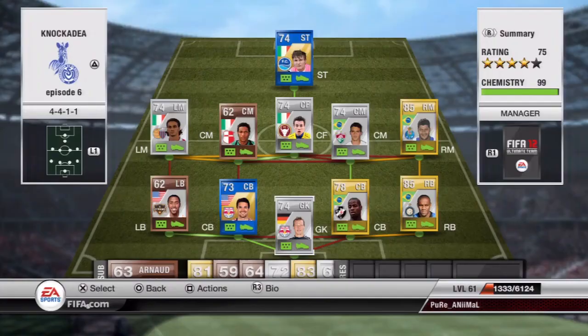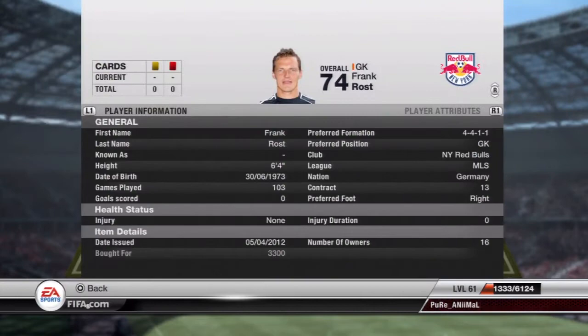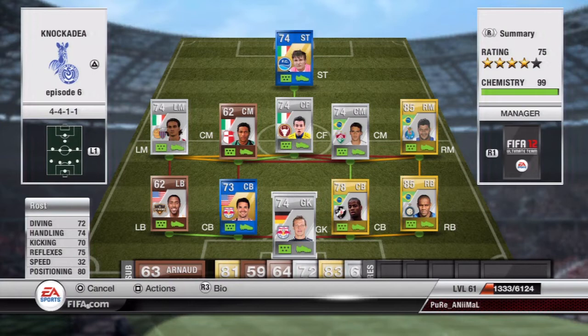In goals we have Rost — 72 diving, 74 handling, 70 kicking, 75 reflexes and 80 positioning. He's also 6'4", so he's really good against finesse shots. His reflexes are quite poor and he does sometimes let in P-rollers, but overall he is a solid goalkeeper.